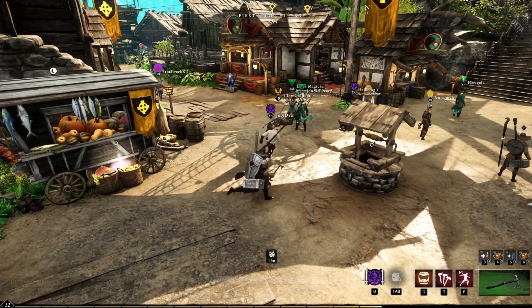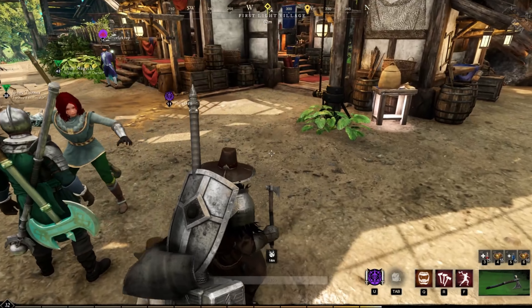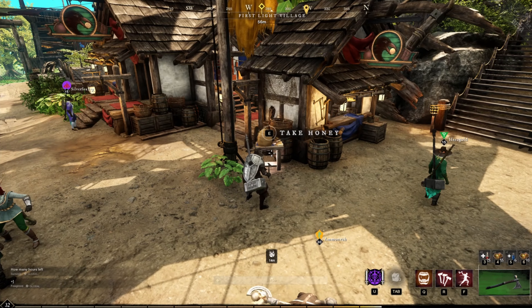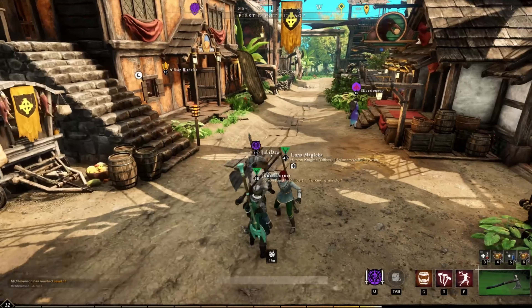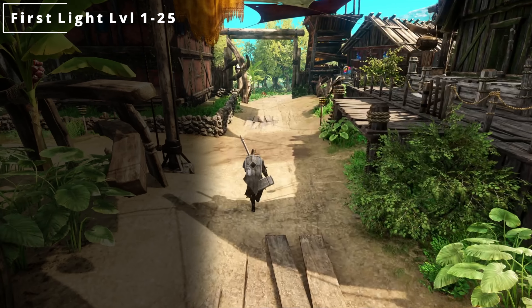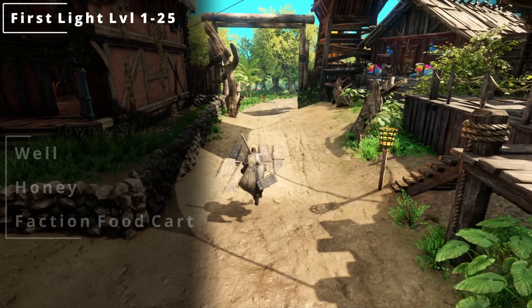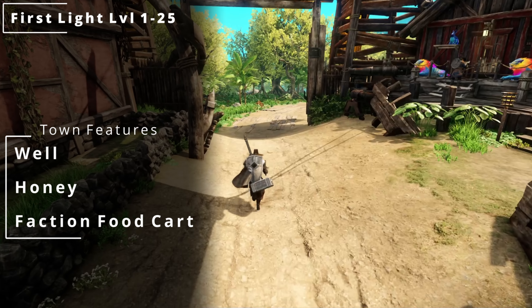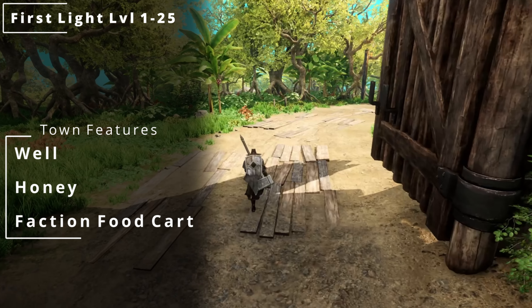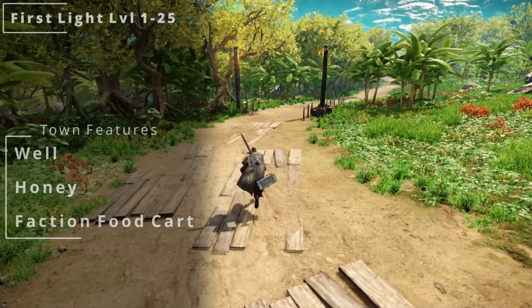The first thing I wanted to go over is information about all the different towns. The first one we're in right here is First Light Village. This village's suggested level is between 1 and 25. Some of the features you can find here are a well, honey, and then for the faction-specific supply cart, this one's going to give you food.